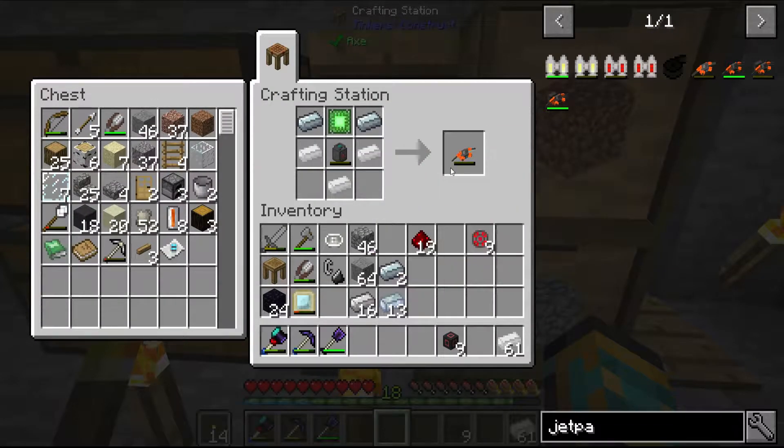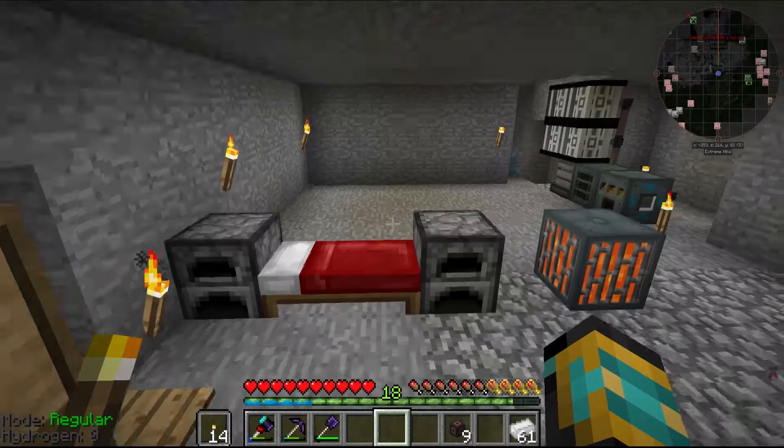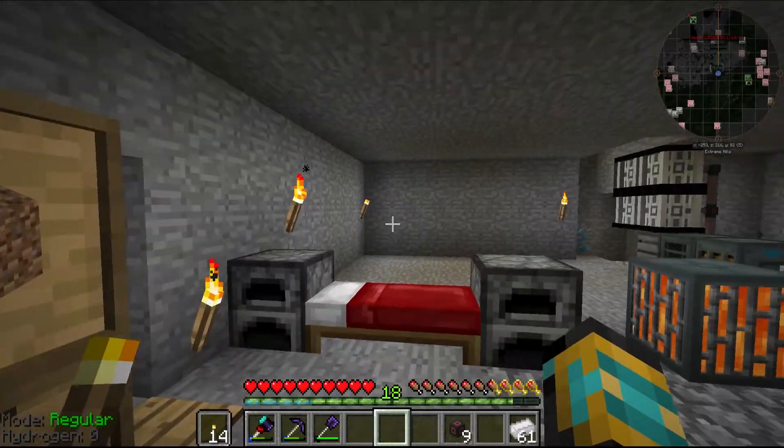So we have just made ourselves a jetpack - as easy as that. But we can't use it now because if I hold spacebar nothing happens. And you can see it in the bottom left - we don't have any hydrogen.